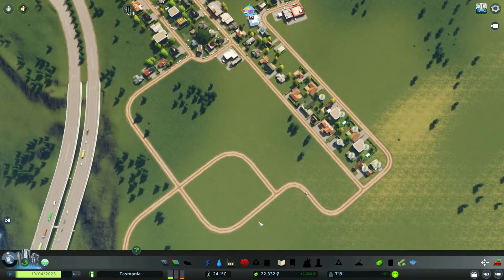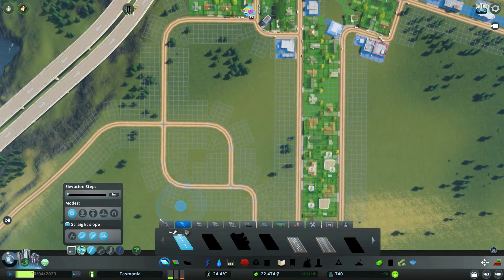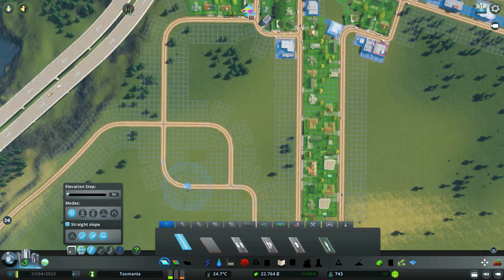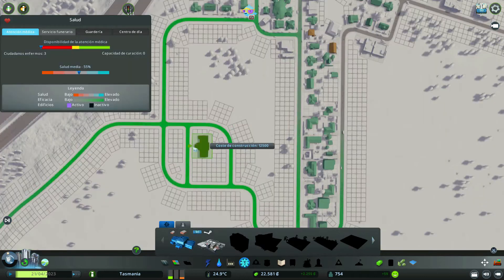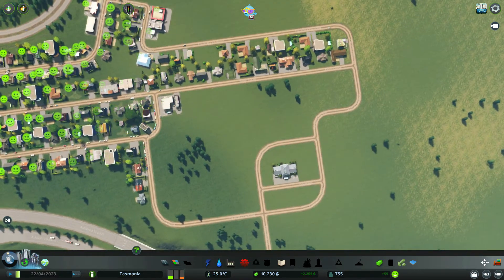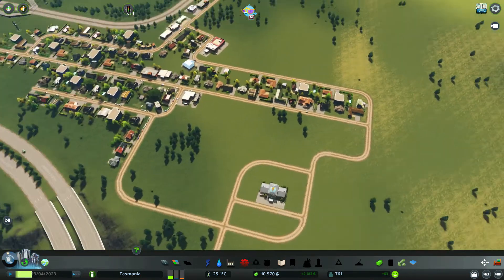Y aquí podríamos poner una pequeña clínica. A ver cómo lo podríamos hacer, todo esto termina aquí y este termina aquí, evidentemente aquí no nos va a caber. Esto aquí quedaría bien, pero esto lo quiero cambiar más adelante. Quitamos esta aquí, lo ponemos más centrado. No tiene electricidad, cierto — quizá no ha sido buena idea del todo ponerla ahí al final.